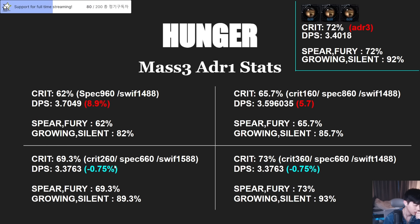If we choose the crit rings, our DPS is going to be 0.75% — around one percent weaker than our standard. But critical rate is higher and swiftness is 100 more than standard. However, crit rate is a little lower and DPS is a little lower, so I'm not sure about this option.